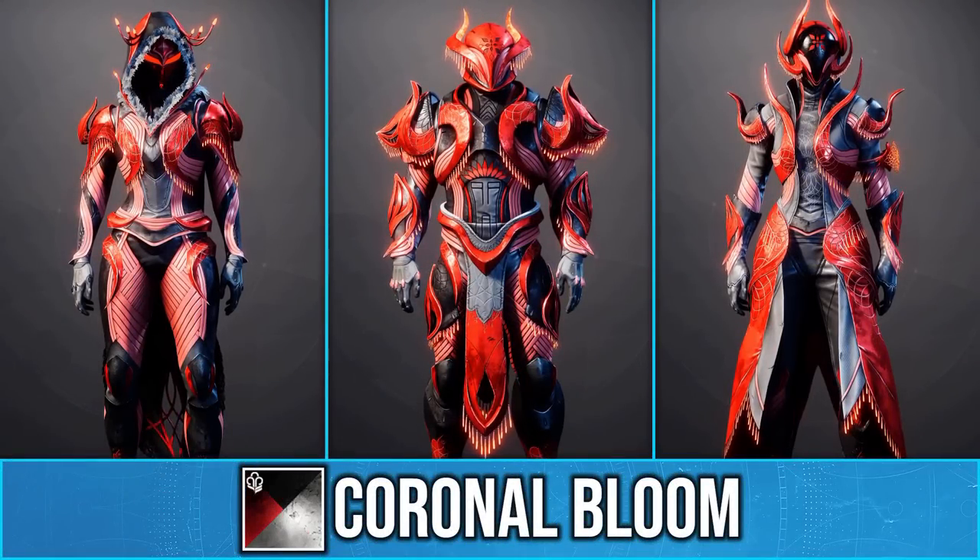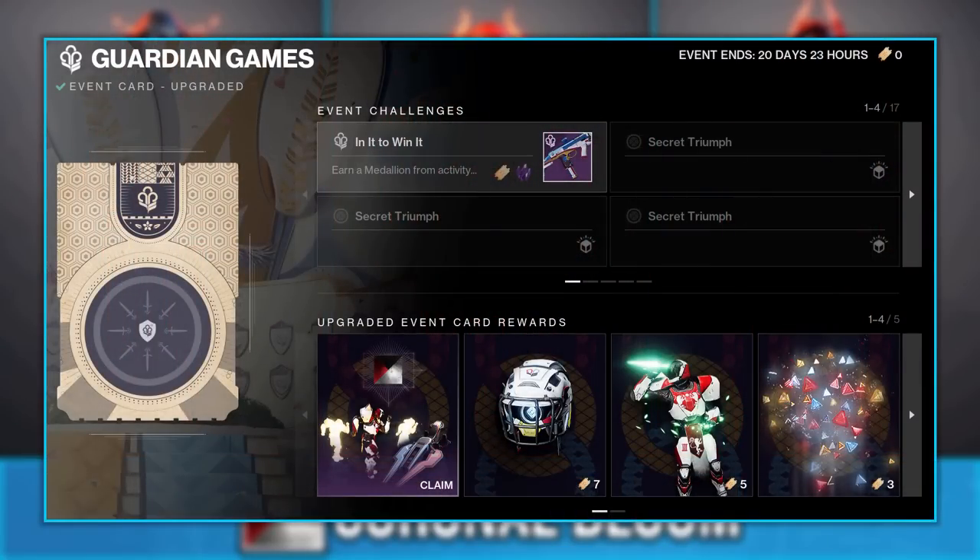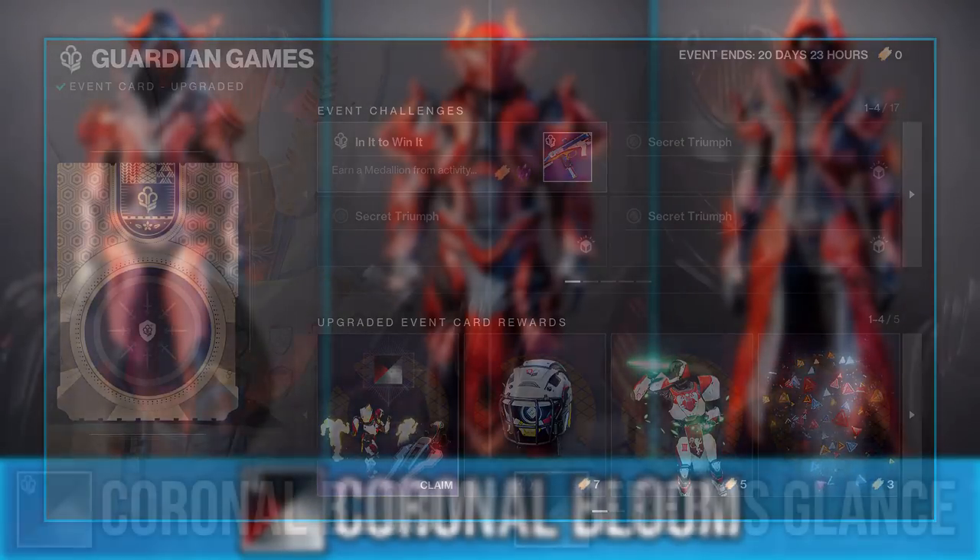Today I have a quick video about this new event shader, Coronal Bloom. This is the shader you receive upon upgrading your event card for 1000 silver.